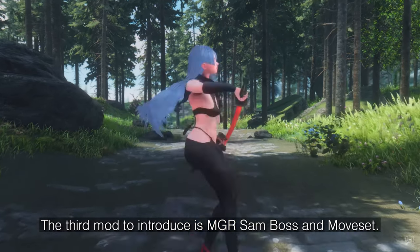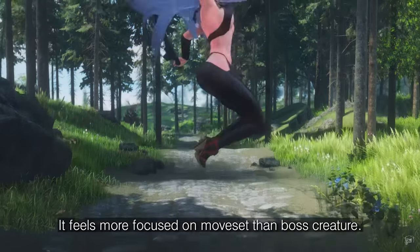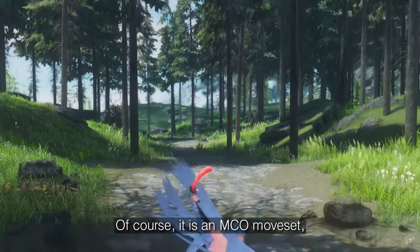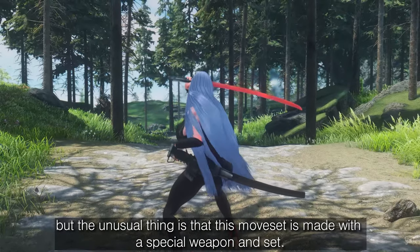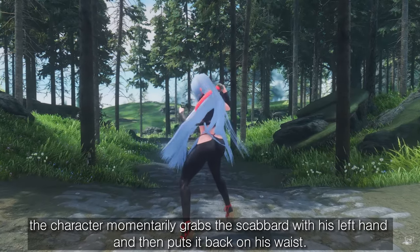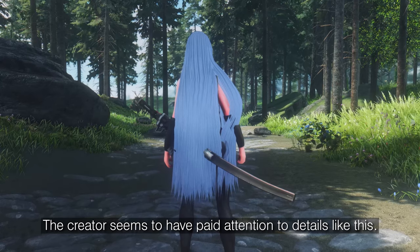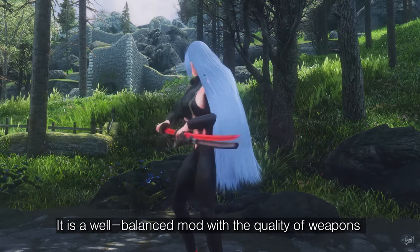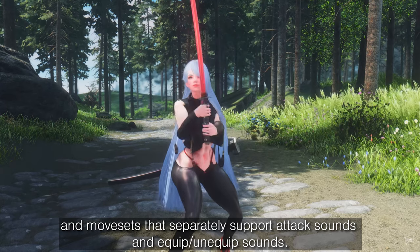The third mod to introduce is MGR Sam Boss and Moveset. It feels more focused on moveset than boss creature, and of course it is an MCO moveset. The unusual thing is that this moveset is made with a special weapon and set. If you look carefully, the character momentarily grabs the scabbard with his left hand and then puts it back on his waist — the creator seems to have paid attention to details like this. It is a well-balanced mod with quality weapons and movesets that separately support attack sounds and equip/unequip sounds.